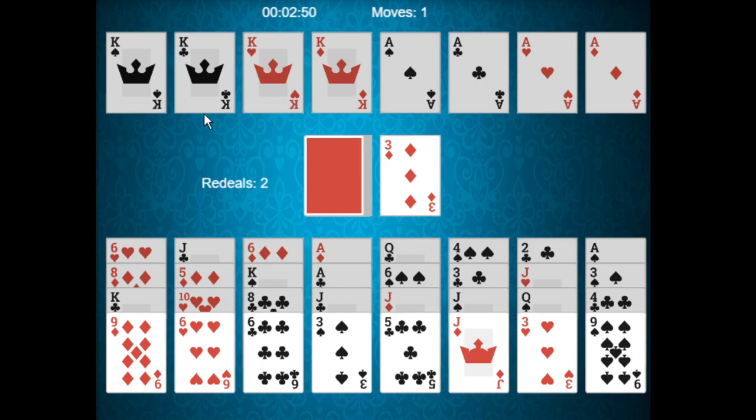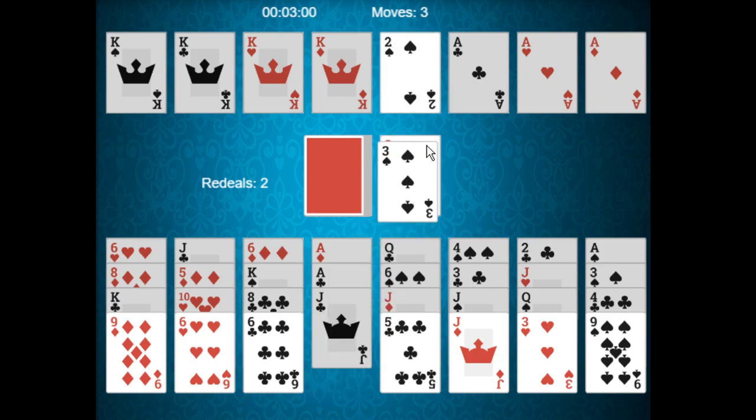We're looking for a queen right now. A two of spades — perfect, it can be moved there. Three of spades can also be moved there. The four of spades is not available yet, but that's okay.